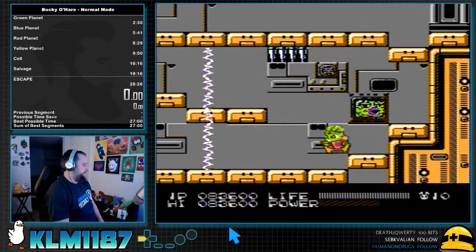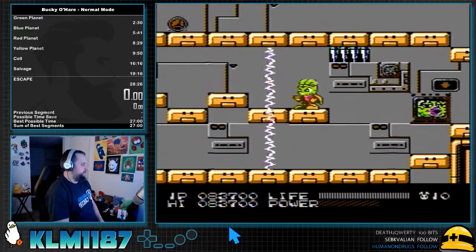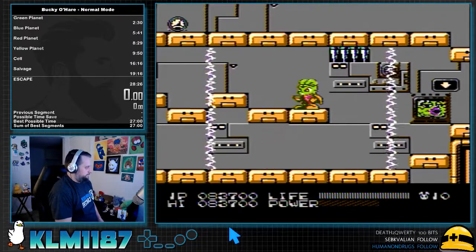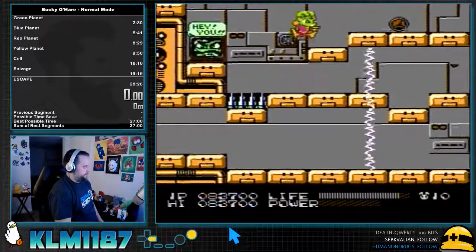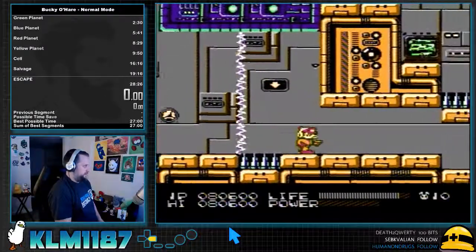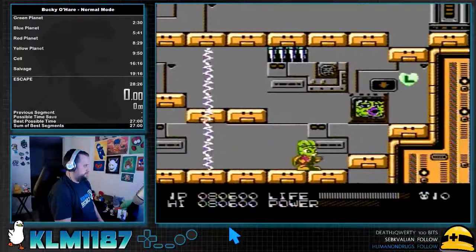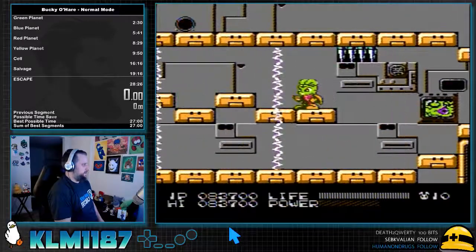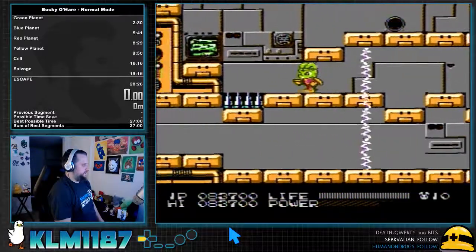I switch to Bucky here. You've got to do a super jump to get up here. Then just watch these lasers, because you want to have full health going into the next screen. Just watch the lasers and try not to take a hit.